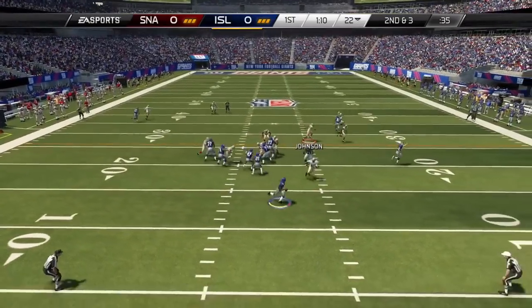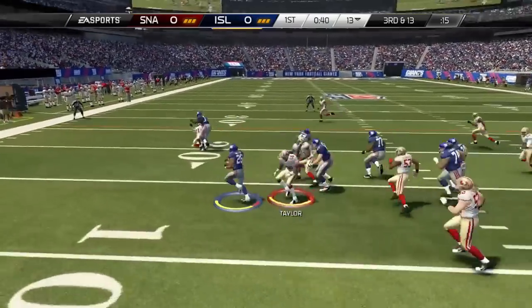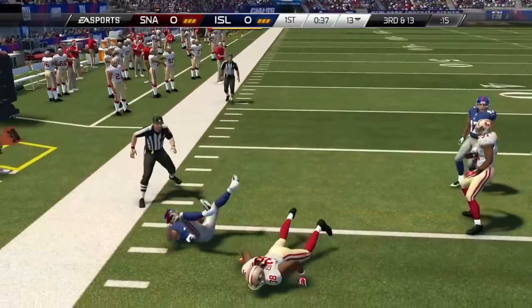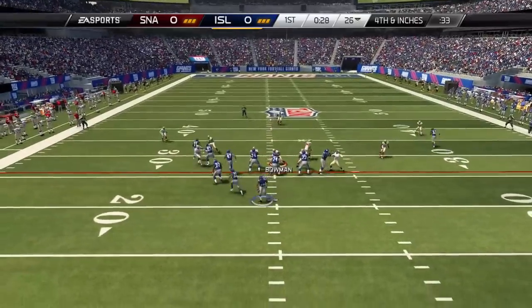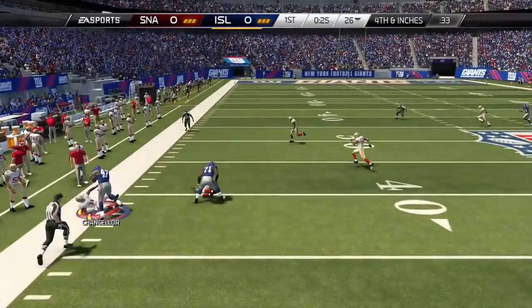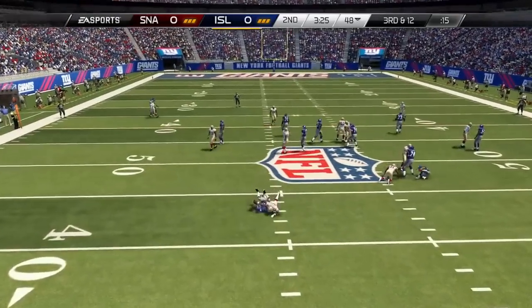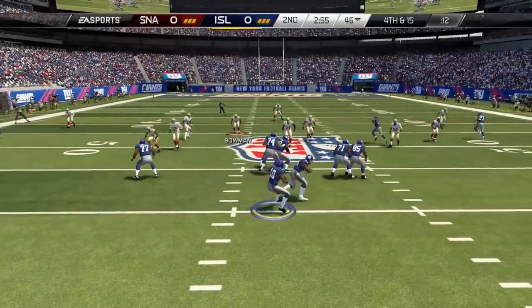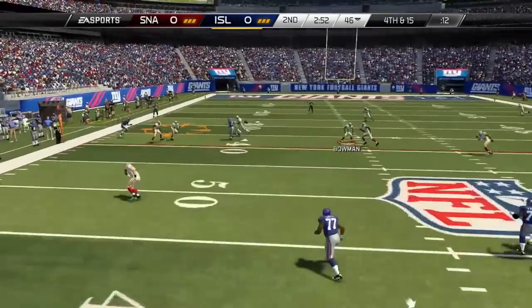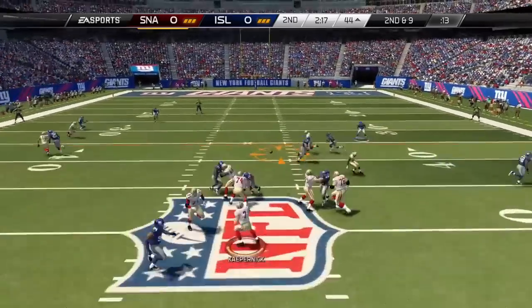Second and three, he rolls out — we get him with a big sack. Third and 13, he hands it off to Lamar Miller, close to the first down but not quite. Fourth and inches, he drops back and passes — catches me off guard with play action, but we end up stopping it. Third and 12, he tries the read option and I ain't having it. We play cover D on fourth down — fourth and 15 — he doesn't get it, so we get the ball back.